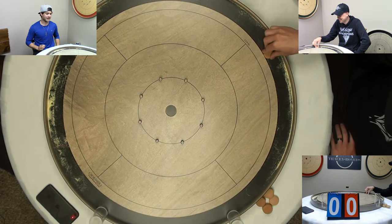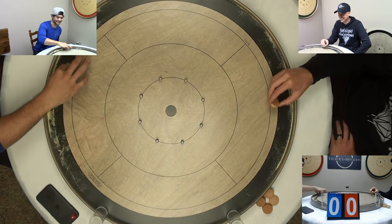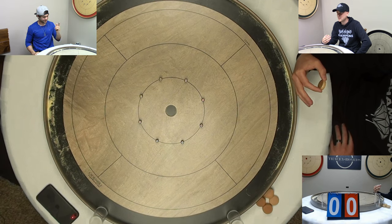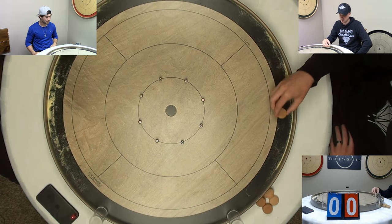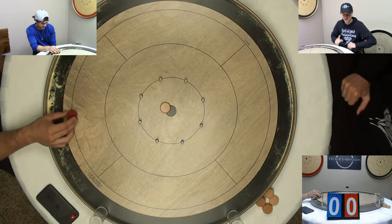Welcome to today's matchup where we have a couple of beginner to intermediate players. In the blue sweatshirt we have Garrett Tracy, the one we call thing two, shooting the red buttons. And opposite him in the black hoodie we have McKenzie Baker — you'll probably recognize him as our tech guy.